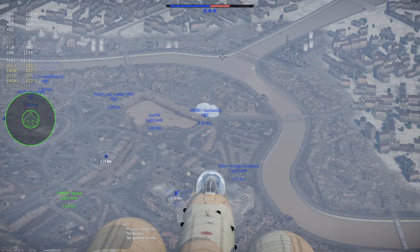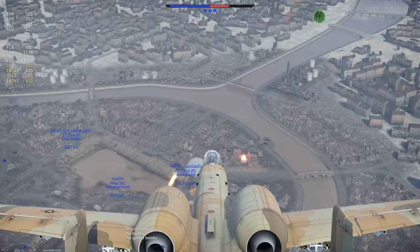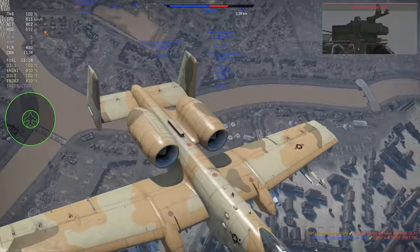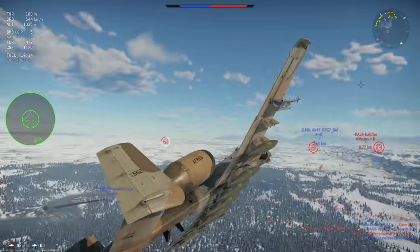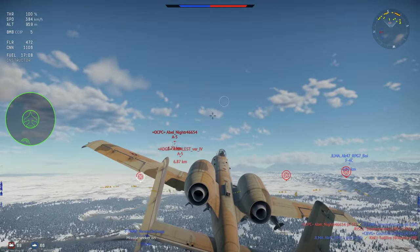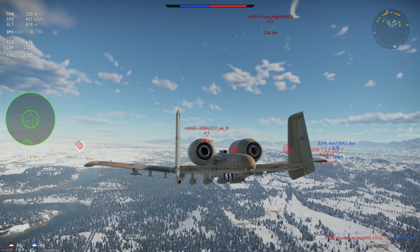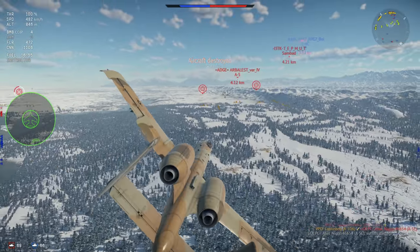Even despite its slow speed, the Warthog is still a force to be reckoned with. It has a ridiculous amount of countermeasures totaling over 400, good maneuverability, and excellent AIM-9Ls which are all-aspect, meaning you can target enemies flying towards you. Even though it only has two of these, if an enemy fighter is overconfident enough to fly down to low and slow territory where you excel, you have a much better chance of winning a fight than you probably otherwise should. The enormous countermeasures supply allows you to shake nearly all enemy projectiles, granted you maneuver successfully.